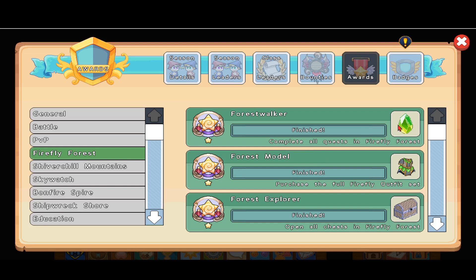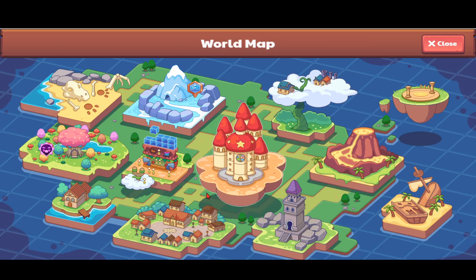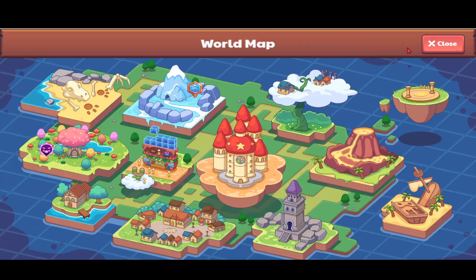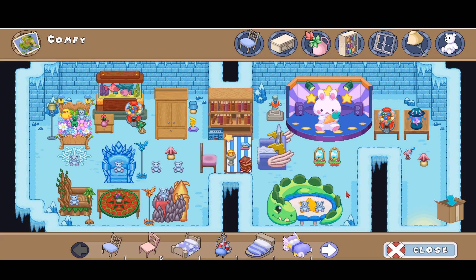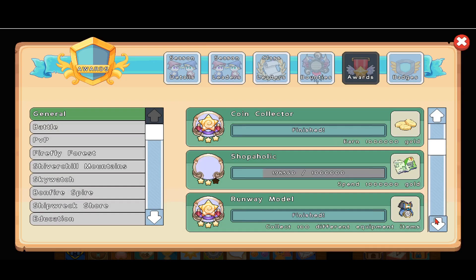If you complete all the quests and place the gem you can get to the Earth Tower. Purchase the full Firefly outfit set — you can just go to Firefly Forest and purchase the set. And by the way, once you're done placing all this furniture you can always just place it back. I want to check if it will take away the achievement — I don't think so.